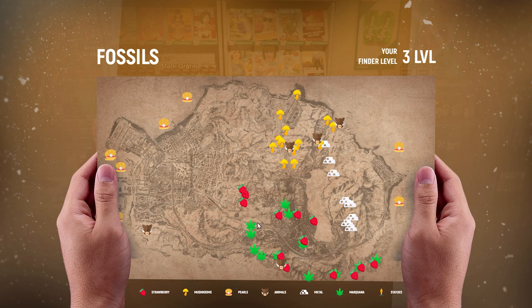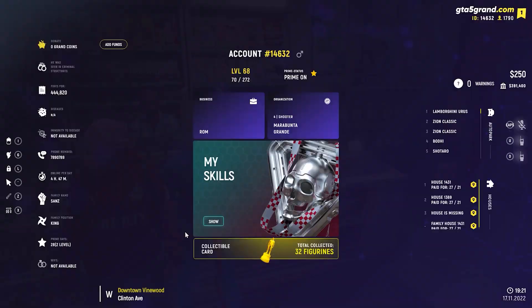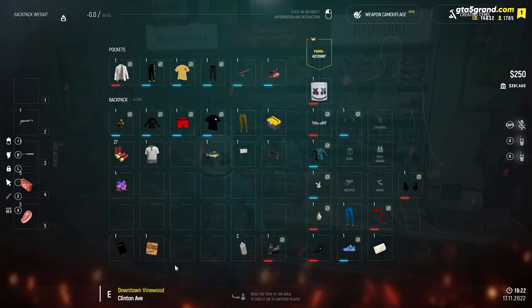Go to those icons on the map and search for the weed plant to get cannabis seeds. However, you need to be at collecting level 3 to see them. To upgrade, press M, go to Statistics, then Skills — but it costs 800k, so that's not recommended. At level 1, you can only see strawberries and mushrooms. Alternatively, you can buy cannabis seeds from the black market or from other players on the server.